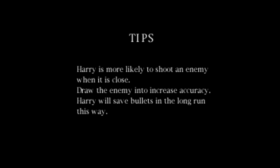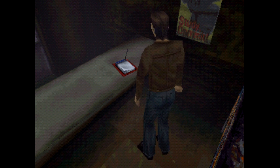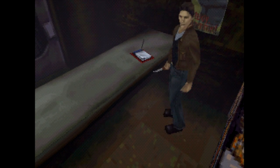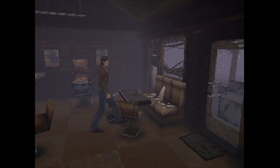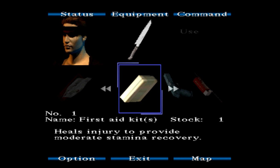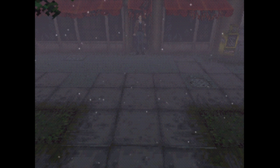Well, there's a first. Harry's more likely to shoot an enemy when it's close — draw the enemy in to increase accuracy. Good to know. I wonder what happens if I continue — will it restore my HP? That's not so hot. What that makes me think is that I should probably use the first aid kit, because I'm really only one or two hits away from dying. That'll put us back at full health, and now we can head back over to get the steel pipe again.